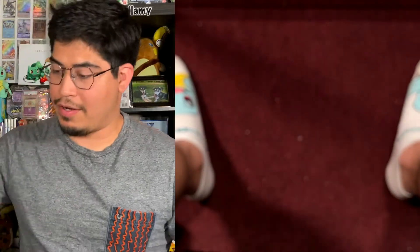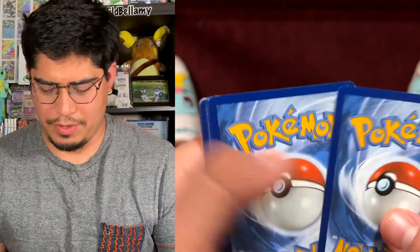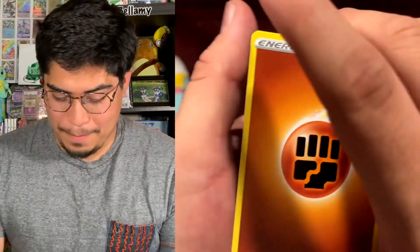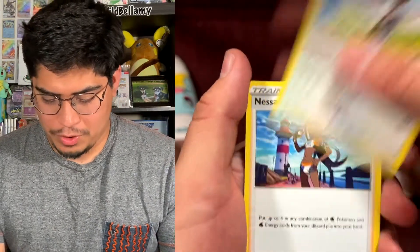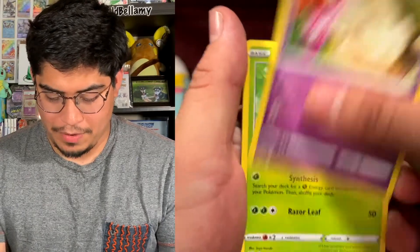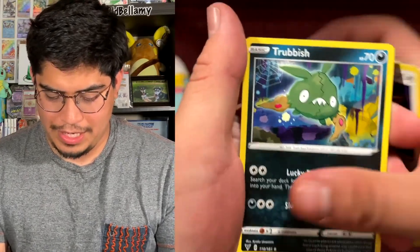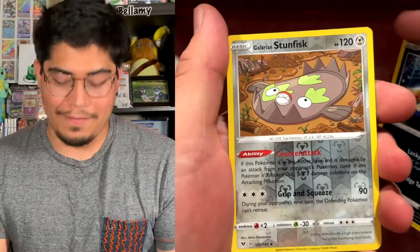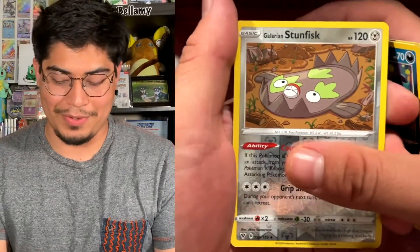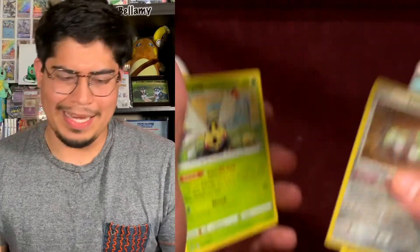Our first energy for today is going to be a Fighting Energy. We got Trumbeak, Nessa, Krookodile, we got Blitzle, Milcery, Skiddo, Eevee, Trevenant, Galarian Stunfisk — non-holographic — Reverse Holo, Reverse Holo, and the rare is going to be a Ninjask, non-holographic. Alright, that's fine.